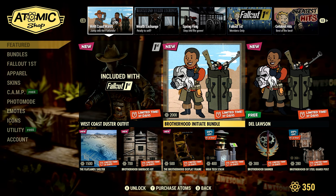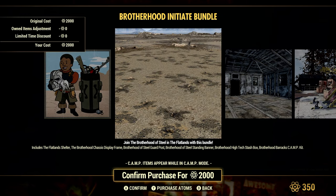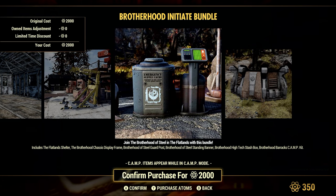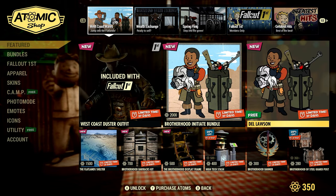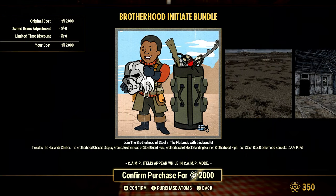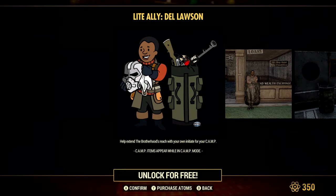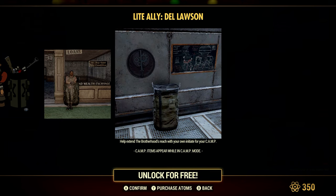The Brotherhood Initiate Bundle is 2000 Atom and includes the Flatland Shelter, Brotherhood Chassis Display Frame, Brotherhood of Steel Guard Post, Brotherhood of Steel Standing Banner, Brotherhood High-Tech Stash Box, and the Brotherhood Barracks Camp Kit. You also get a free ally, Dale Lawson, who will help extend the Brotherhood's reach with your own initiate for your camp. Stay tuned because I will be doing a review on this.